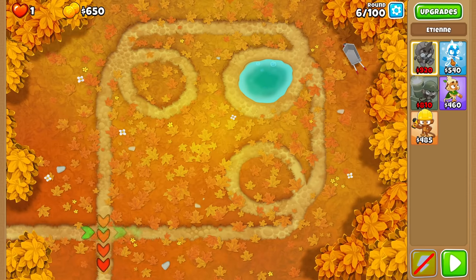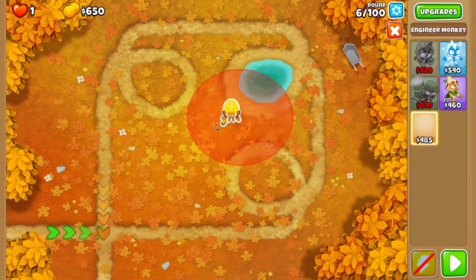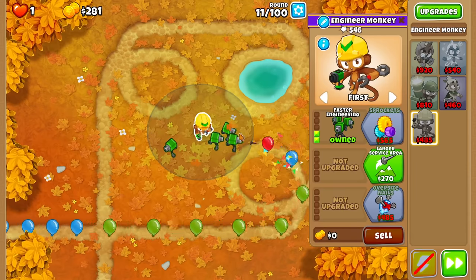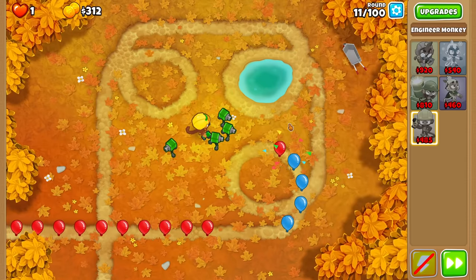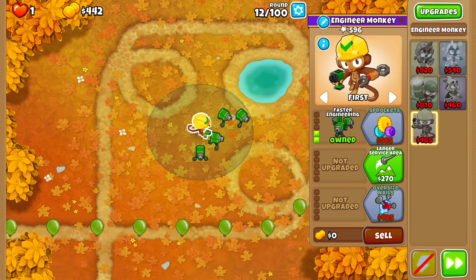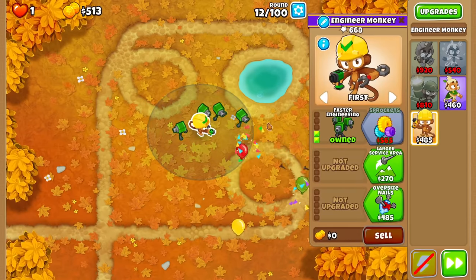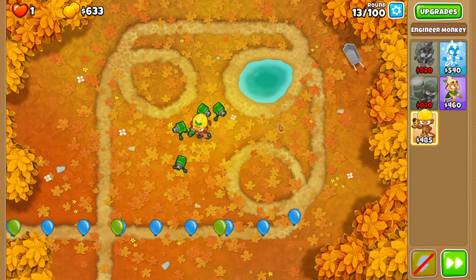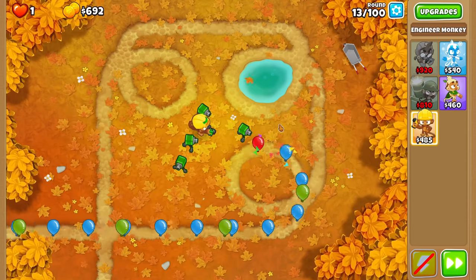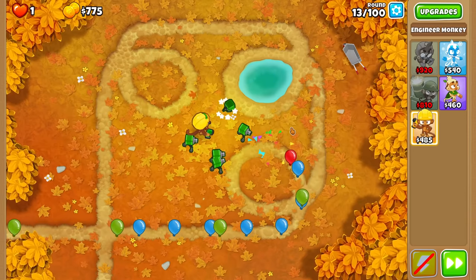When we look at our tower loadout, we can do a very interesting start — go for a random Ice Tower, a Druid, or even an Engineer. I'm going to do an Engineer start. We're able to afford a 2-0 Engineer here without too many issues. The Engineer was voted as the worst tower in Bloons Tower Defense 6. When I say worst tower, I mean the worst slash least useful, which is definitely an important way to look at it.